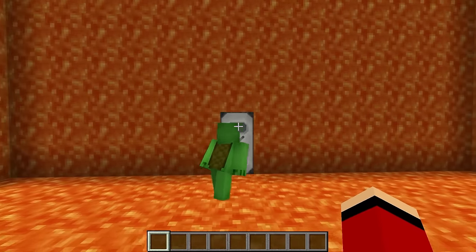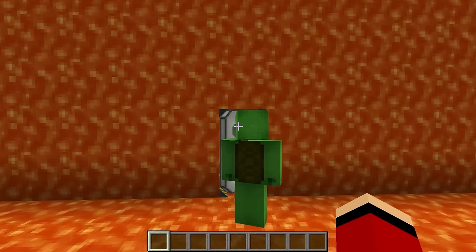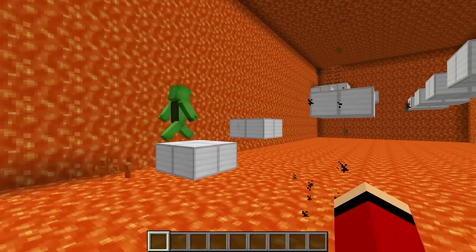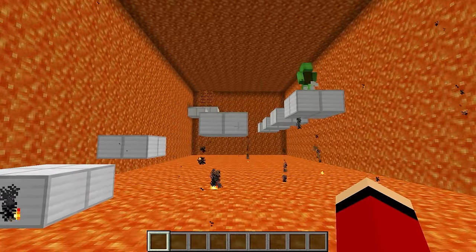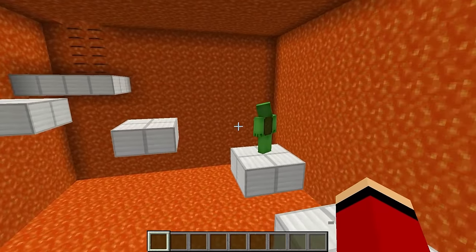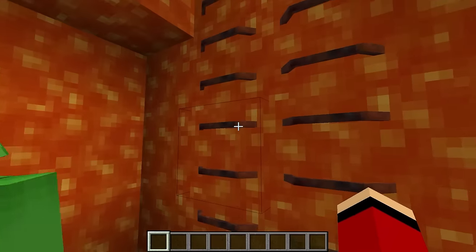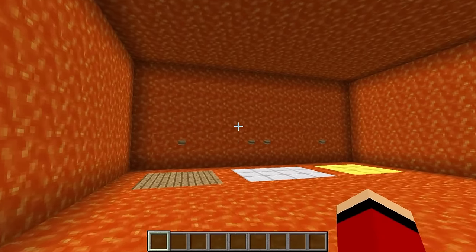This door looks weird. Can I open it? Sure. Here I go. Open up. I'm breaking out of this joint. You can't lock me up forever. The floor is lava? It's a lava parkour course. I'm scared. Any mistake is fatal. Ha ha ha. True. One slip and it's over. Whoa. This is going well. I made it to the top. That was awesome. Impressive. I'm glad I didn't fall.